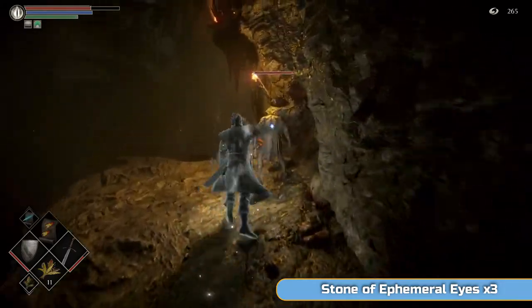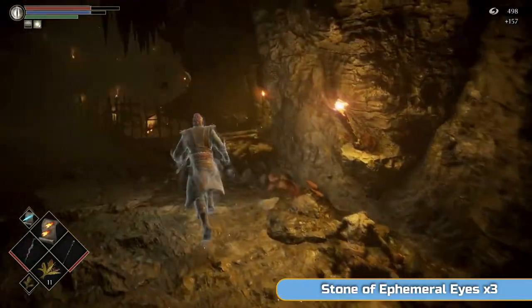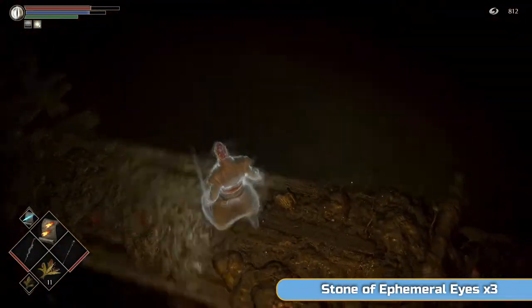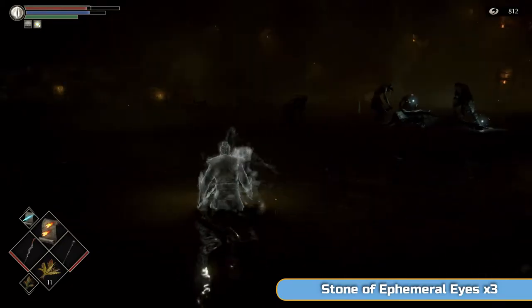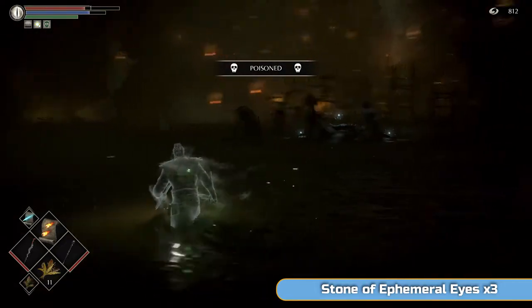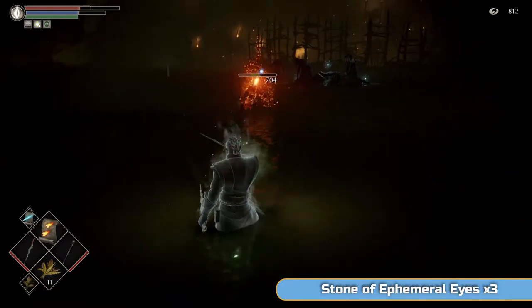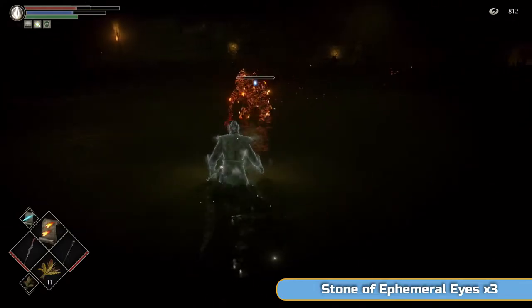You can see them just in the distance there. Flies everywhere — thankfully they don't respawn like in Dark Souls. Drop down — we've already done this before — and kill all four of them, one at a time. I'm trying to get the lock-on. Don't worry about being poisoned. There we go, finally. Criss Blade out. I don't have the Ring of Magical Sharpness on — it's better to be able to move in this stuff and do a little bit less damage. In exchange you can actually keep up with them.